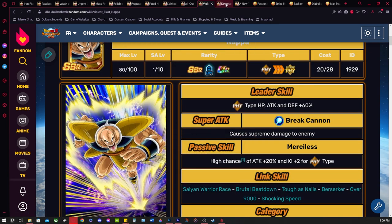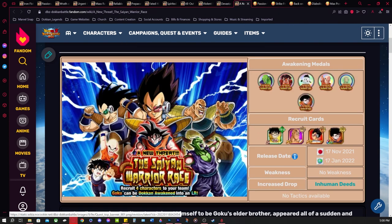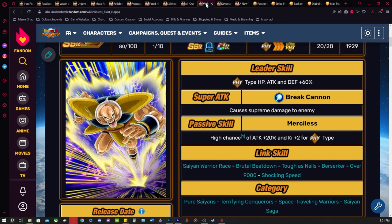For Krillin, you have three options: the SSR Krillin in story event Faded History: The Saiyan in Rebellion at level 4 Clash Against Frieza (Revenge category boost), or the prime battle physical LR Krillin farmable at level 1 Spirited Earth Defense. For Napa, there's no SSR alternative — you must farm an SR Napa from Dragon Ball Story: A New Threat — The Saiyan Warrior Race at level 8, A Little Light. SRs give a 30% super attack raise chance versus 50% for SSRs, so it takes more copies.